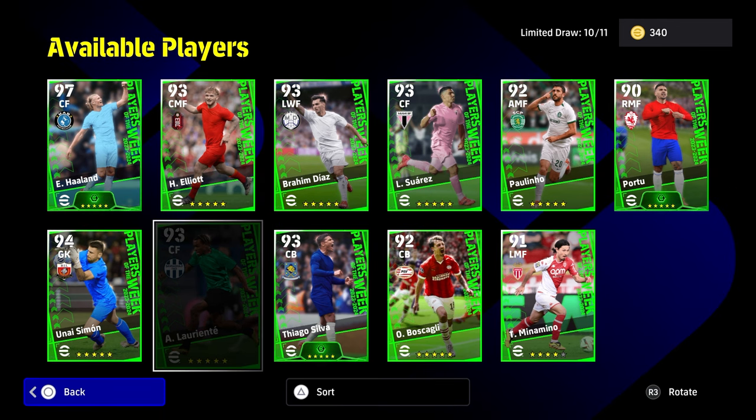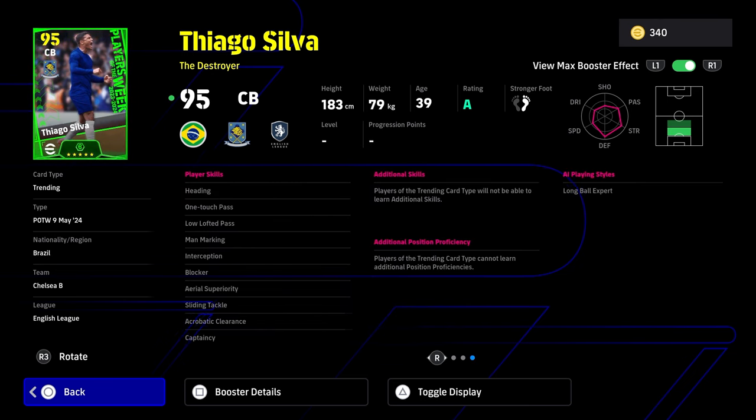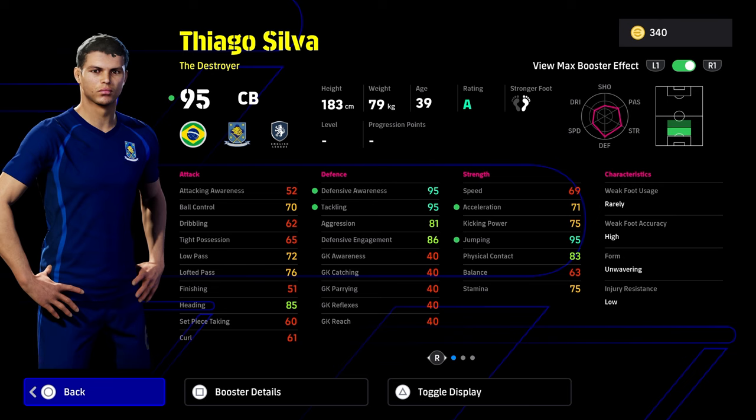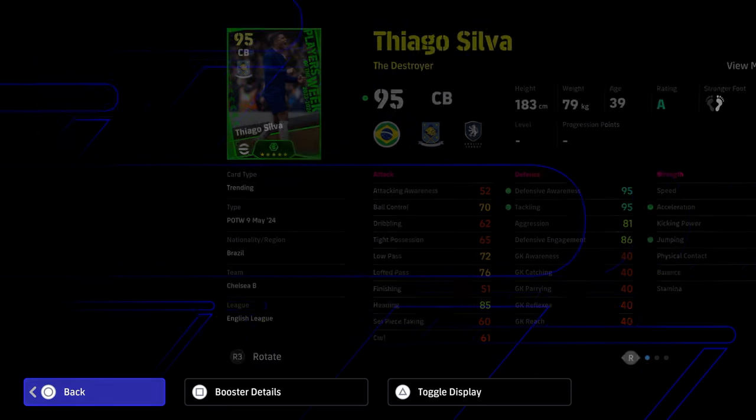The season is winding down, and Thiago Silva gets a booster — this is probably going to be his last booster for Chelsea. Interception, blocker, aerial superiority. I had him on my free-to-play account and he was a monster. This card is listed as a destroyer and it's an absolute beast. Tackling is high, defensive awareness is high, acceleration and physical contact are okay. I'd like the speed and acceleration a bit more to be meta, but for a newcomer this guy won't let you down.